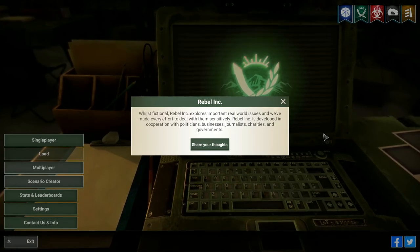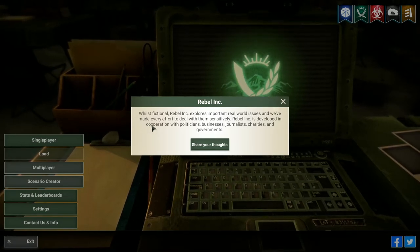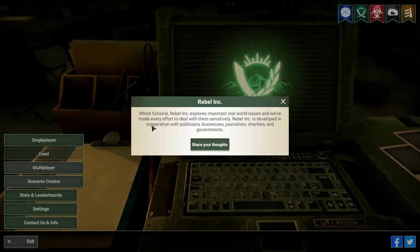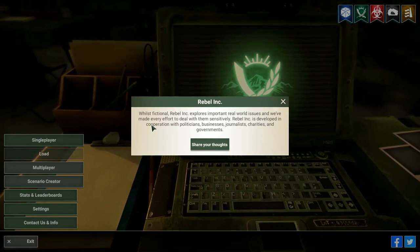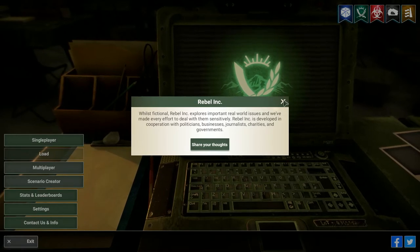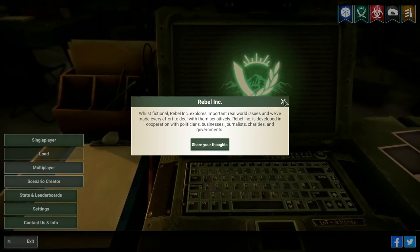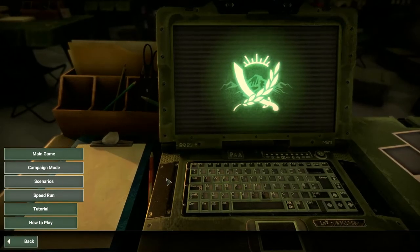As you can see from this disclaimer: 'Whilst fictional, Rebel Inc. explores important real world issues, and we've made every effort to deal with them sensitively. Rebel Inc. is developed in cooperation with politicians, businesses, journalists, charities, and government.' That's quite a disclaimer for a video game. Let's get into Rebel Inc. and talk about what this is about.